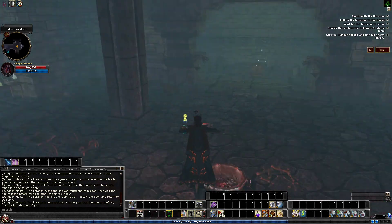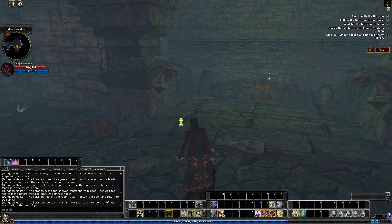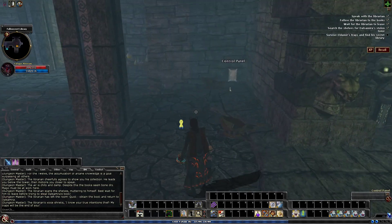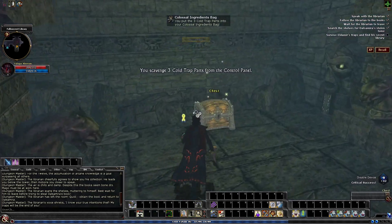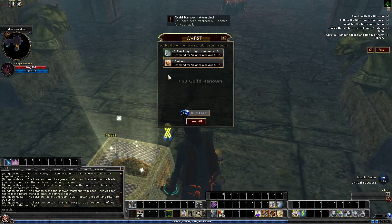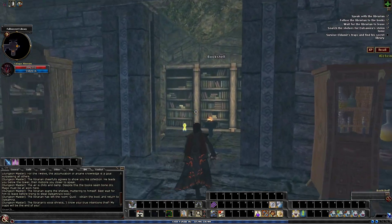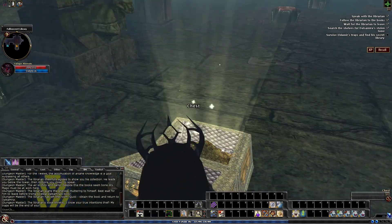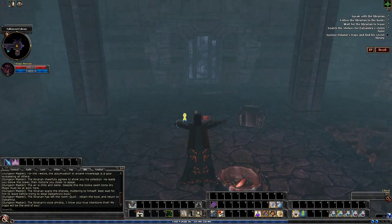Now there are two paths. Right to the south, we do have a chest. However, the chest itself is trapped — the control panel is just in the corner behind the boxes. Pull that, and of course you can get in and loot the chest. Now, if you do not have a trapper, what some groups do is they actually wait to complete the quest by clicking on this bookshelf here, then running right past the trap, hugging the back wall, and looting the chest because the trap just goes off here, and if you're far enough back against the wall, you do not get hit.